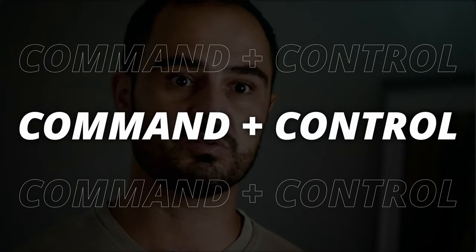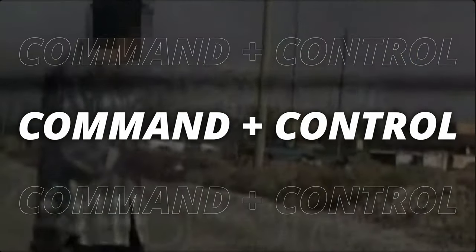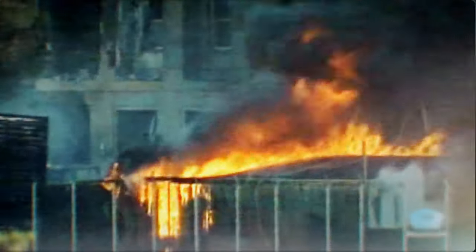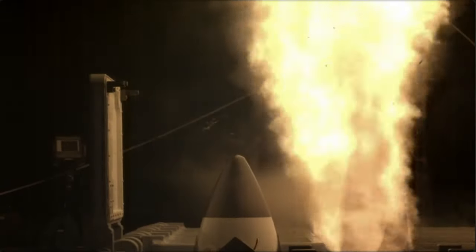Six Days in Fallujah is releasing a new update on November 7th called Command and Control. Among a few things it's going to be doing, it's also releasing a new feature that a lot of people who enjoy this game have been waiting for for a very long time: two story missions, as well as eight procedural missions, and then the ability to control AI teammates.